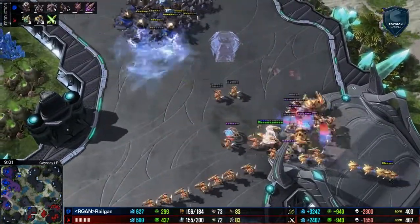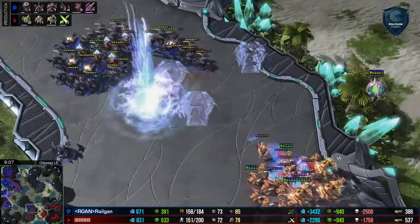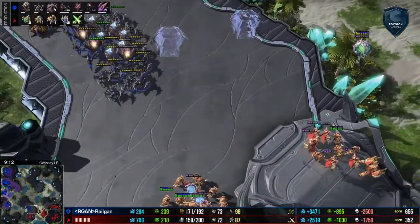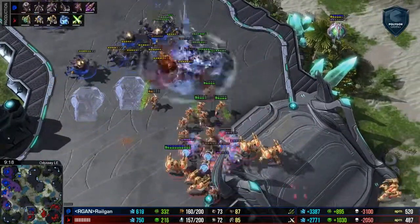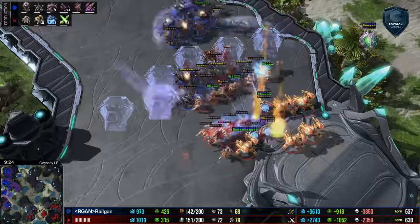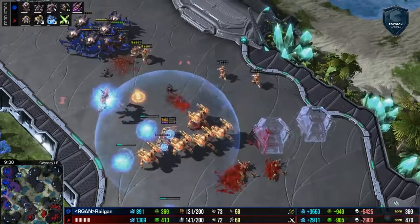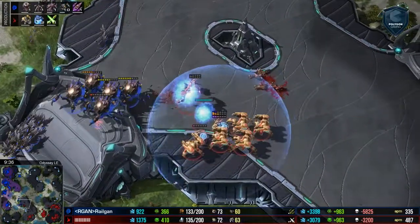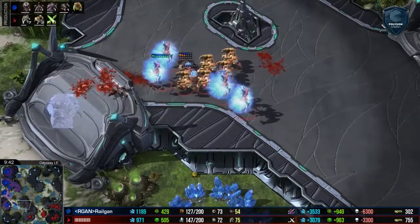Those storms are making phenomenal impact right now from Neeb — he's completely trashed Railgun's army. Do not engage again. It looks like Railgun is going to be going in anyway, but another key storm. Roaches — the most expensive part of a Roach is the supply to make it. That's the most expensive part. So when you have a mostly Roach army, you need to have 20 to 40 supply more than your opponent at this supply level, and that's just not the case here. This army is just melting.